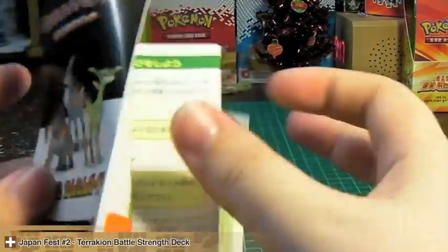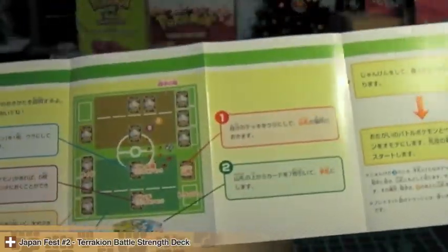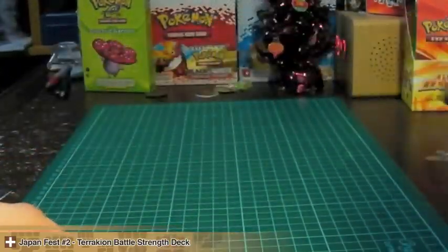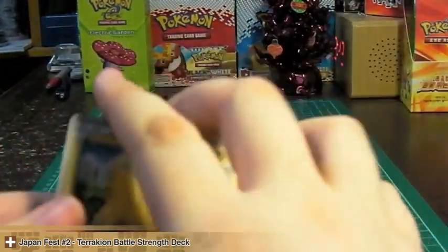The other one is a basic guide to how to play the game. So if you're new, this will teach you the basics. But I suggest you get a rulebook that isn't in Japanese, because you can't use these cards for games anyway.